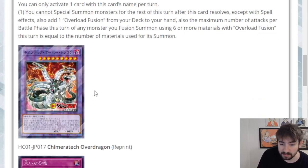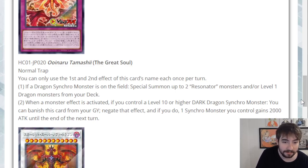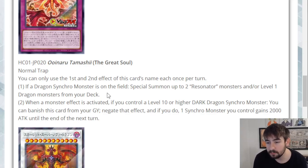Moving on, we have The Great Soul — this seems like it's for the resonator or Red Dragon Archfiend deck played by Jack Atlas. It's a normal trap with two hard once-per-turn effects. The first reads: if a dragon synchro monster is on the field, special summon up to two resonator monsters and/or level one dragon monsters from the deck. The second effect: when a monster effect is activated, if you control a level 10 or higher dark dragon synchro monster, you can banish this card from your graveyard to negate that effect, and if you do, one synchro monster you control gains 2,000 ATK until the end of the next turn.